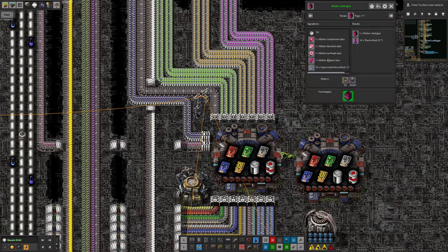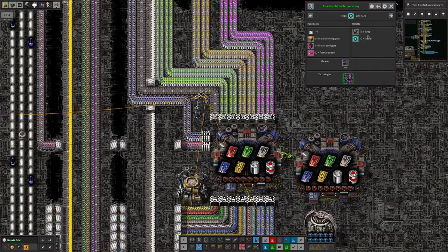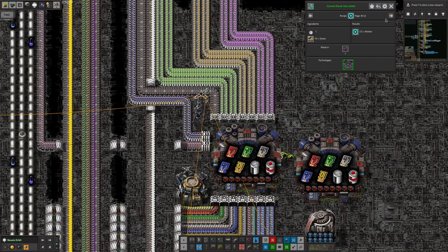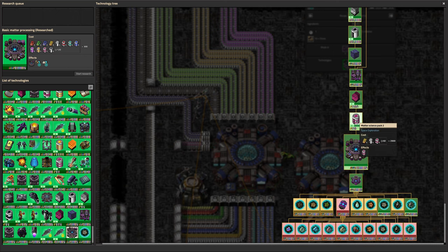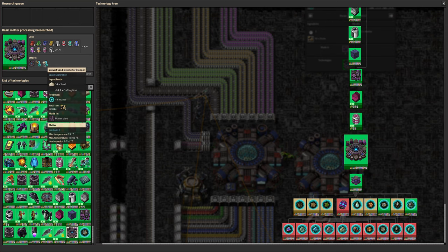Especially taking in the matter catalogues, which take loads of expensive stuff themselves to produce — it's a horrific recipe. Fortunately, there are other recipes as well. You can turn raw rare metals into matter, iron into matter, sand and stone into matter. But all these things are hidden behind other researches. Once we had matter science pack twos available, we could start using them to do basic matter processing, which only takes 120 of them. With productivity on the science labs, it's not so bad, and that gets you the ability to turn stone and sand into matter.